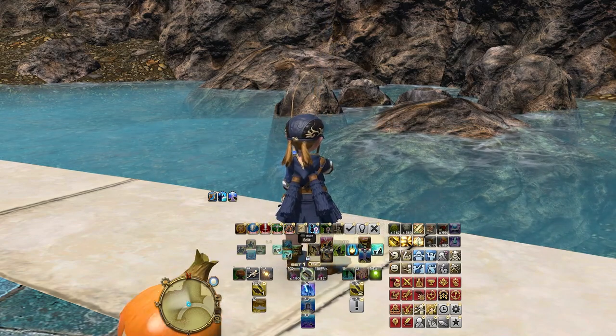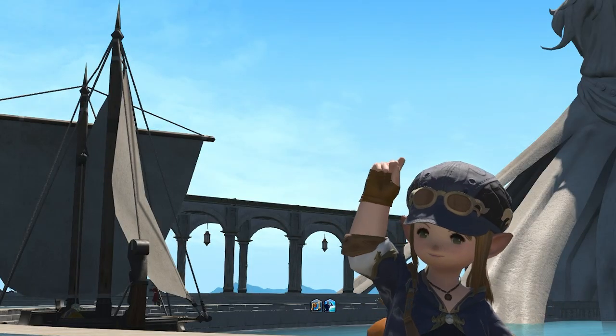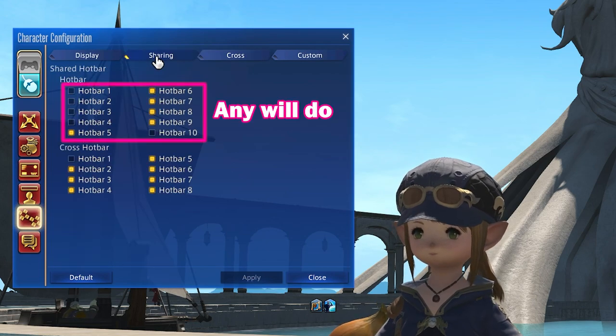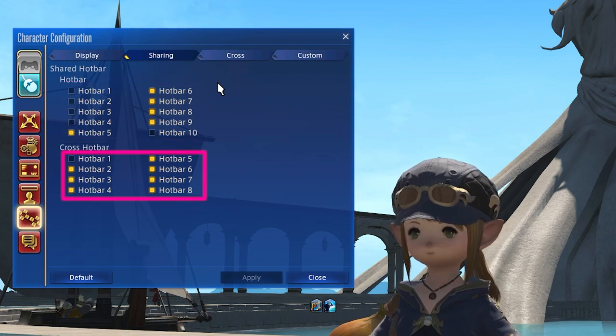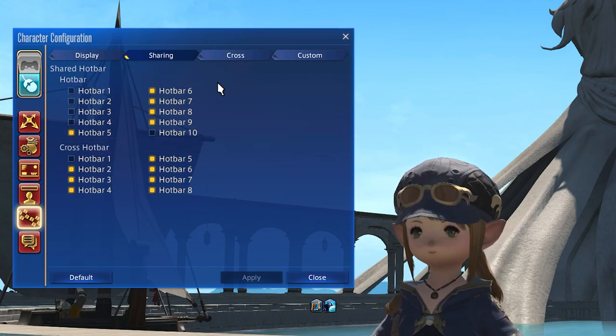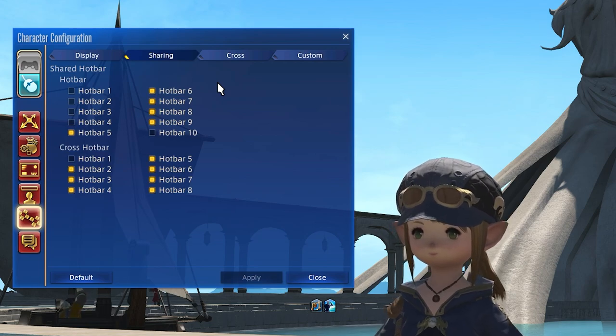Setting this up is really simple. Open up the character config, go into your hotbar settings, and select the sharing tab. You're going to need 1 shared hotbar to act as the menu control, and then up to 8 shared cross hotbars to act as the menu interface itself. We can also enable the cross hotbar from this menu.